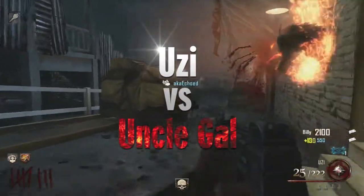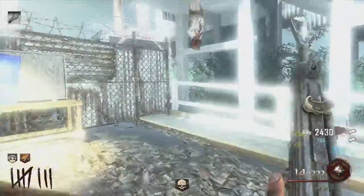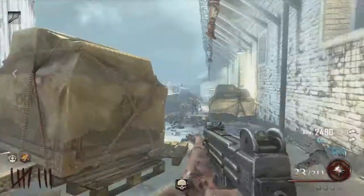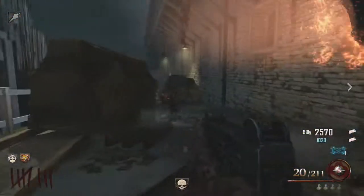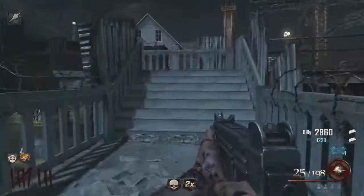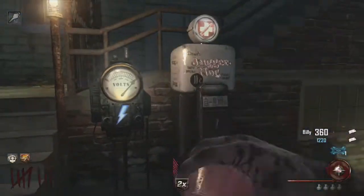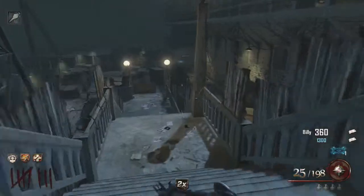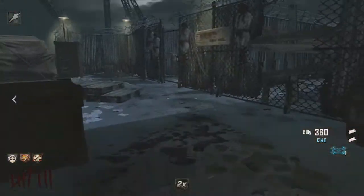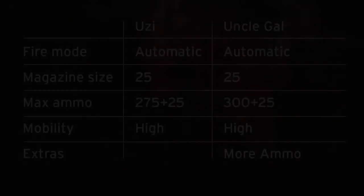The next weapon is the Uzi versus Uncle Gal, which is the Pack-a-Punch version. This is the Uzi's first debut in Black Ops 2 Zombies, which is cool since it's kind of like a mobster's gun. The Uncle Gal is actually a reference to the guy who created the Uzi — he was a gun designer and his name is Uziel Gal, so that's why it's called Uncle Gal. It's pretty good for low to middle rounds because of its high rate of fire. Using Deadshot makes the Uzi much better since you're aiming for the head, but the high rate of fire does give quite a lot of recoil.